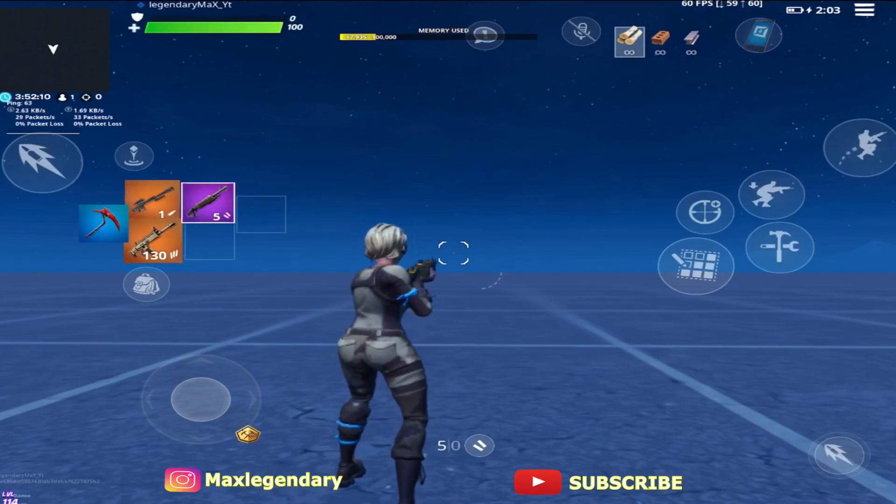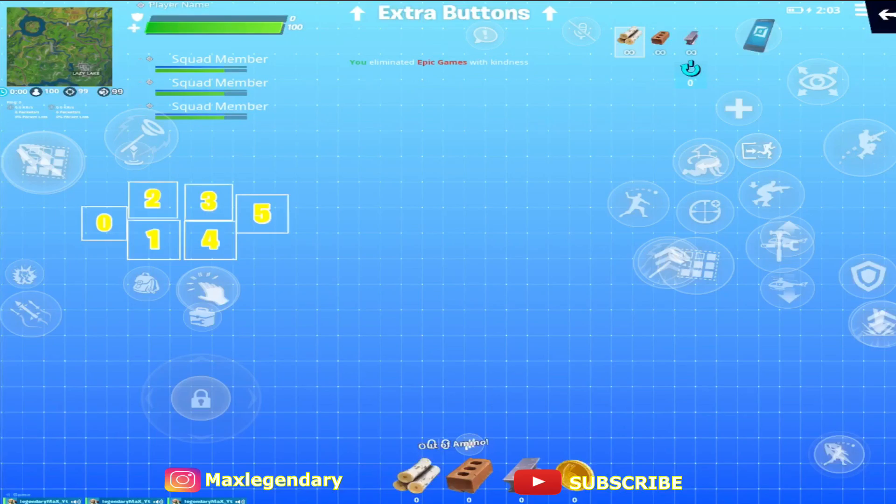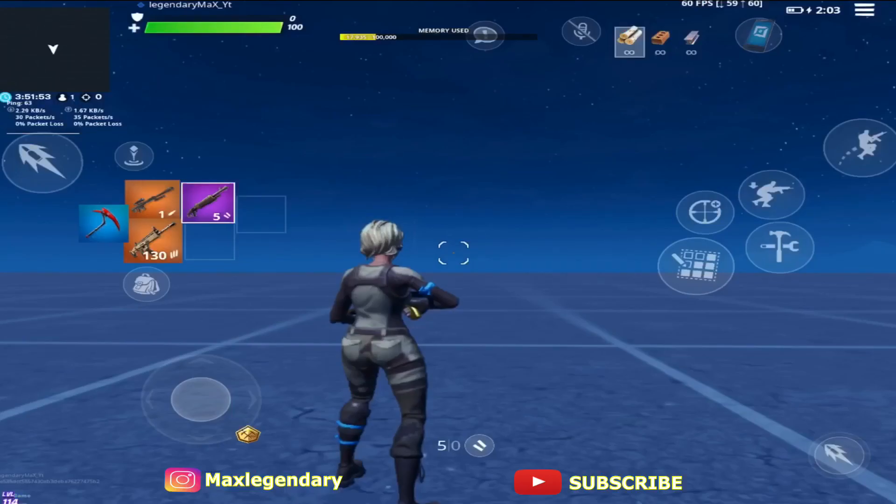If you're new to the channel, subscribe down below and turn on the bell so you get notifications when I post. First thing you need to do is go into your HUD layout — you're going to find where your aim is. Let me show you how you can do that.